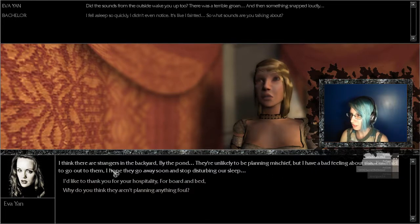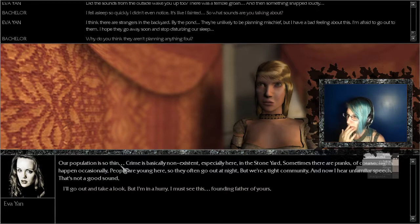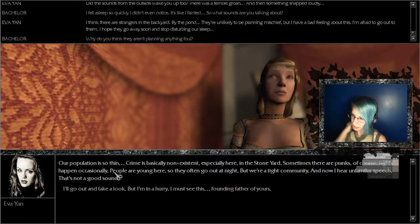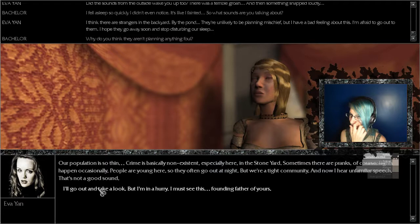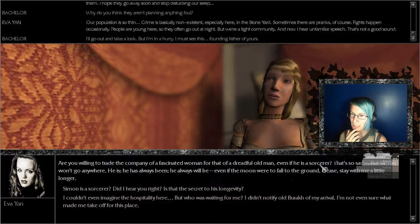'I think there are strangers in the backyard by the pond. They're unlikely to be playing mischief but I have a bad feeling. I'm afraid to go out to them — I hope they go away soon and stop disturbing her sleep.' 'I'd like to thank you for your hospitality — boarded bed.' 'Why do you think they aren't playing anything foul?' 'Our population is so thin, crime is basically non-existent, especially here in the stone yard. Sometimes there are pranks of course, fights happen occasionally — people are young here so they often go out at night, but we're a tight community. Now we hear unfamiliar speech — that's not a good sound.' 'I'll go out and take a look, but I'm in a hurry — I must see this founding father of yours.' 'Are you willing to trade the company of a fascinated woman for that of a dreadful old man, even if he is a sorcerer?' 'Simon won't go anywhere — he has always been, he always will be.'